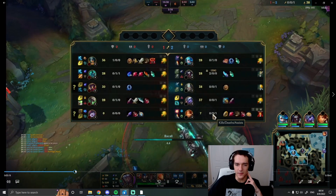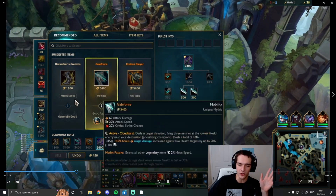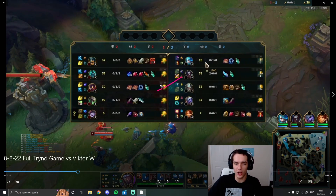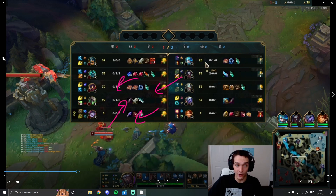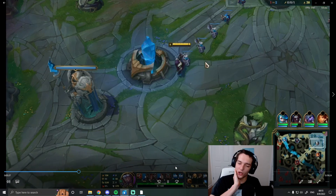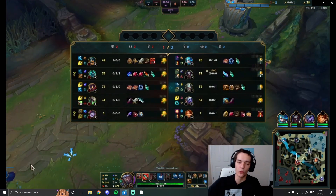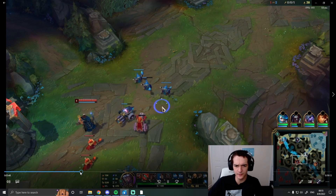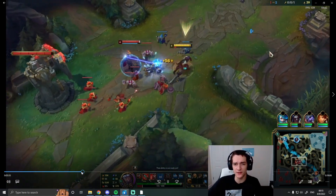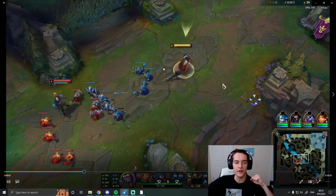I decide to go Blade of the Ruined King — it's just so good this patch, I've been going it first no matter what. For components, I like Vamp Scepter a lot in mid lane because it lets you sit on the wave and push it and they can't stop you, creating tempo whenever you want. It lowers how good your all-in is compared to a Pickaxe, but I want the sustain so I can control the wave and use my HP more aggressively.